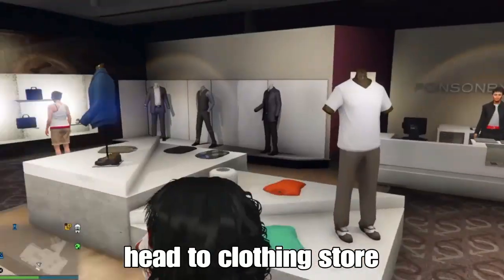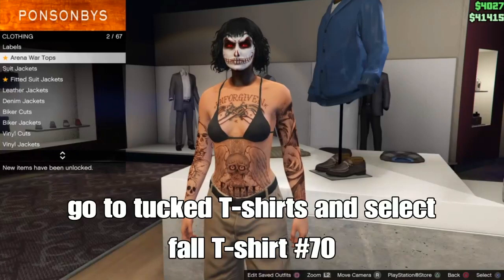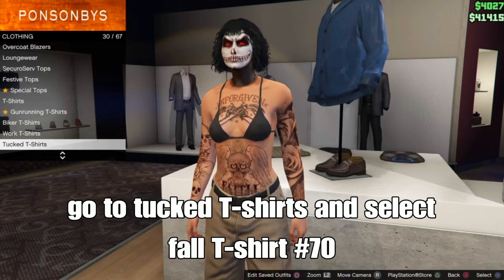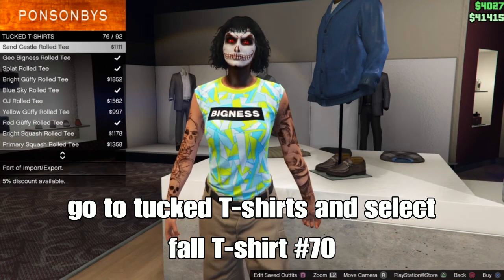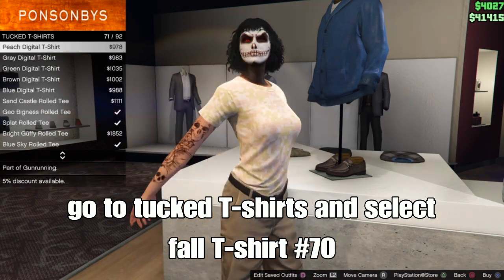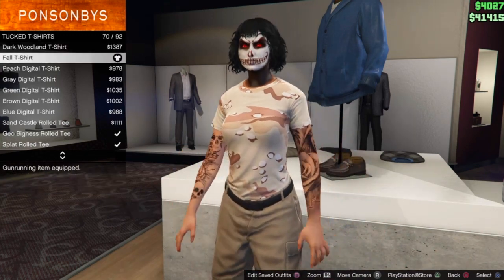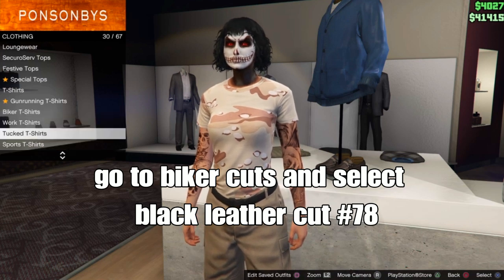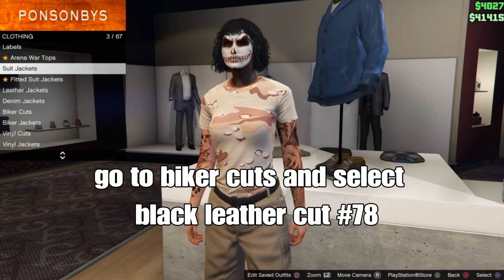First, go to the top section and go down to tuck t-shirts. Look for the fall t-shirt, it should be number 70 - select that one. After that, go down to tops and go down to biker cuts and select the black leather cut, which should be number 78.